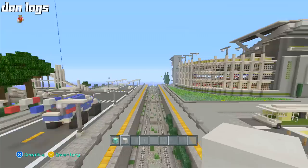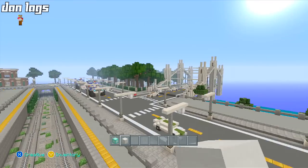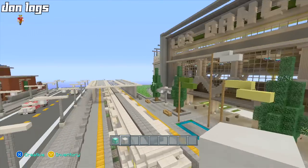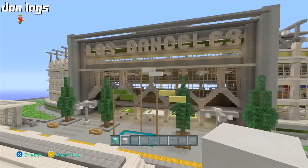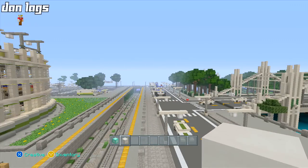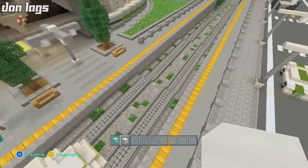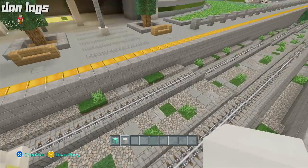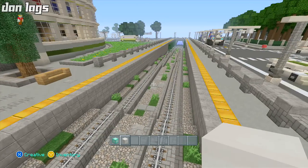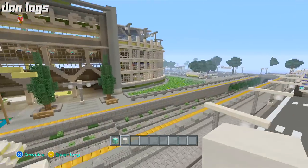The train track continues all the way over here, so if you're at the subway station in the downtown area you can hop on a train and pull up right next to the stadium. This is something I've wanted to add for a long time and it's finally starting to come together. The only things I still have to do for the subway tracks are add rails, add more detail, and add some lighting.